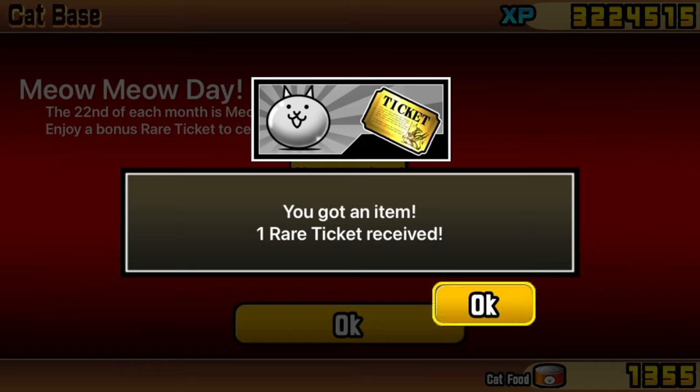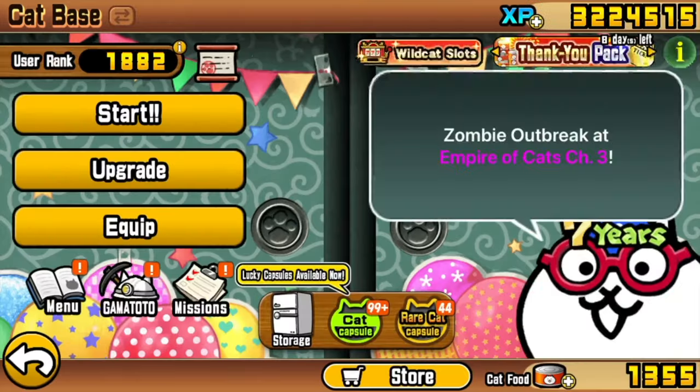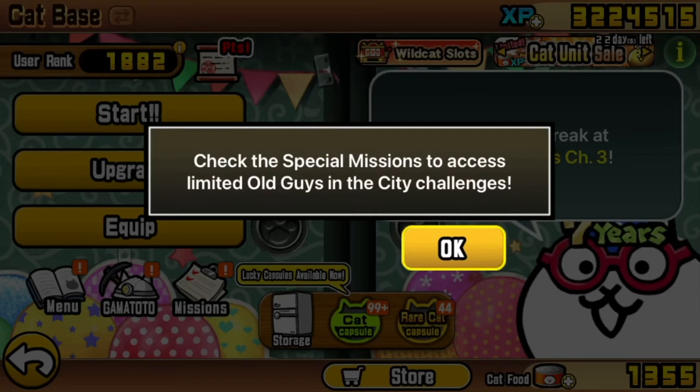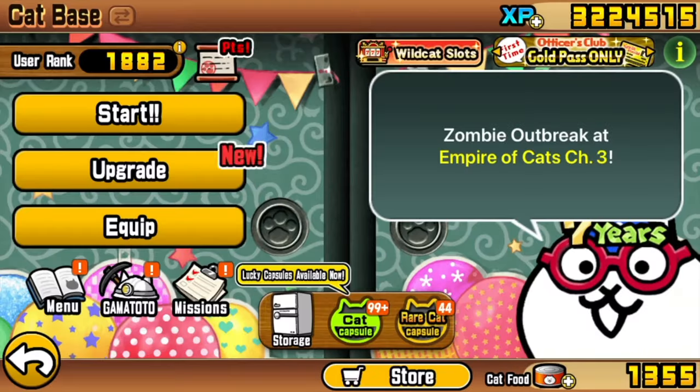First of all, you'll need it to be the 22nd or the 2nd day of whatever month you're in — lots of twos, that's the thing to remember. On this day, Meow Meow Day, apart from general celebrations and an extra leadership that you get, there is a super special stage that appears for two minutes at 2:22pm. And this is a pretty important stage.